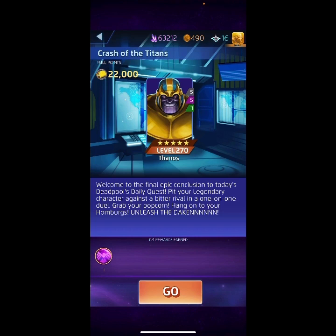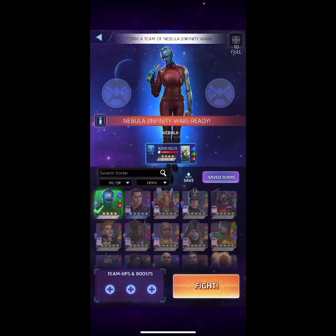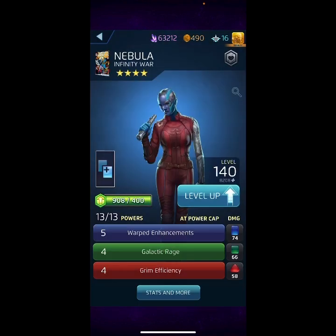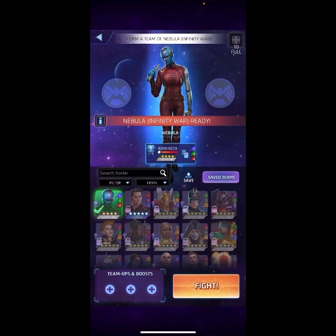We're going up against my Thanos — five-star Thanos, level 270 — with black at five, purple at five, and green at three. We're gonna be using none other than Nebula, four-star, level 140. I'm taking off the support so people won't say I'm having help or a boost. Without further ado, let's get to it.